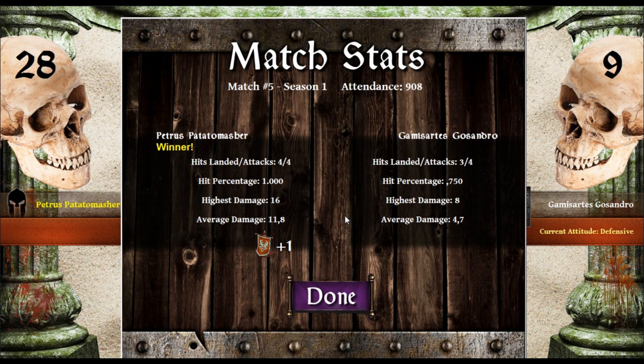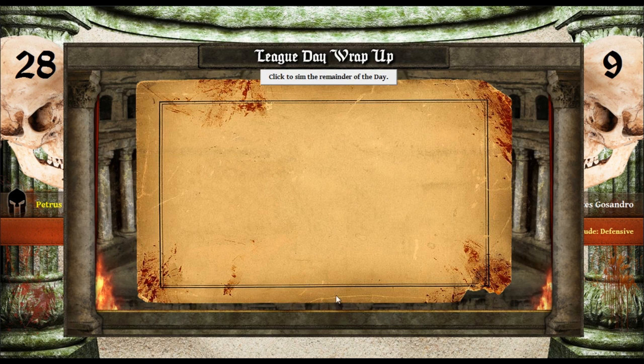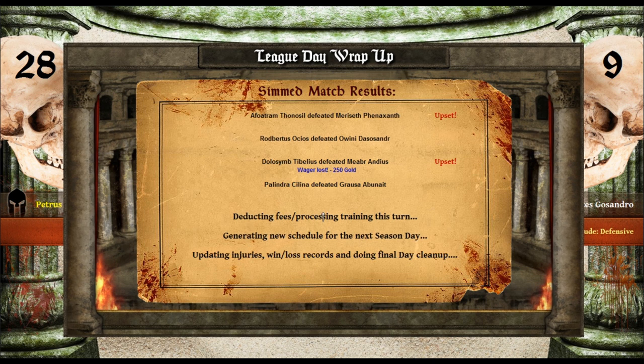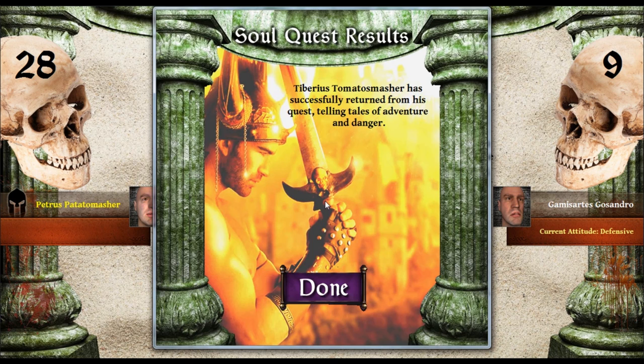Our hit percentage was exactly one — wow, we hit everything. Highest damage: sixteen. Average damage: eleven — nice. Did we win any bets? Nope, we lost. Alright. I guess we won't be doing any more betting for now.